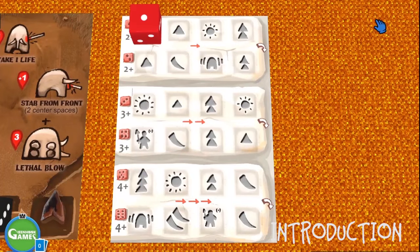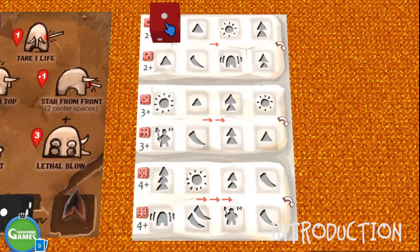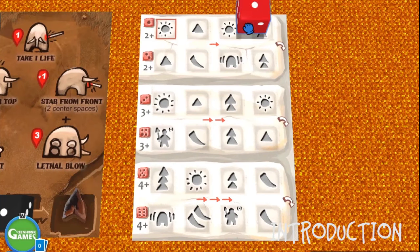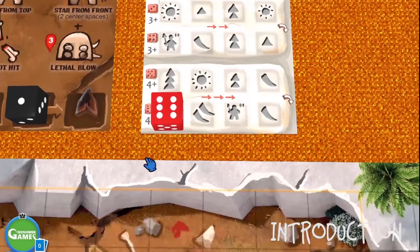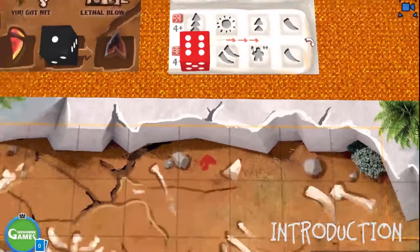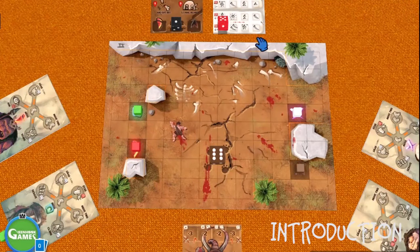This card is the Moog control card and it determines what the Moog does on its turn. The red die is the die you move to the right at all times, and the number on the die tells you the rage of the Moog. The maximum rage the Moog can have is six, and it means it's much harder to kill when it's enraged. Whenever a Caiman tries to hit the Moog, the Moog rage die will increase by one.